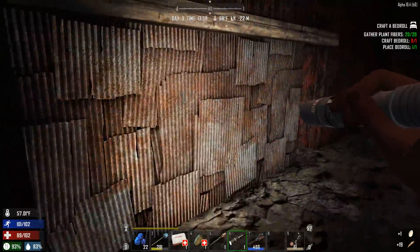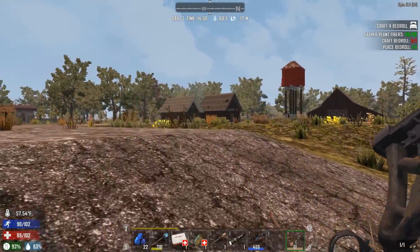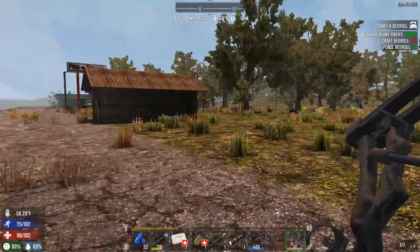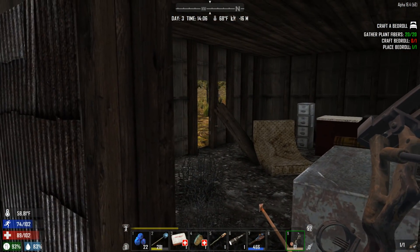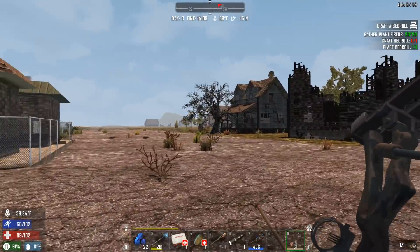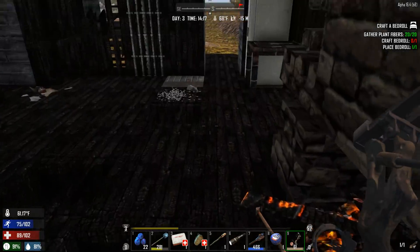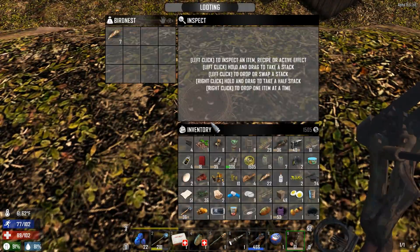Always search bird nests because they have eggs — that's food. So we got that checked off, the small garage, the passing gas station. Let's check over here — always watching for zombies. We definitely already looted this one — came in the side. Let's check this little crappy blue house. Yep, already got here. It looks like we've looted a lot of this town already.